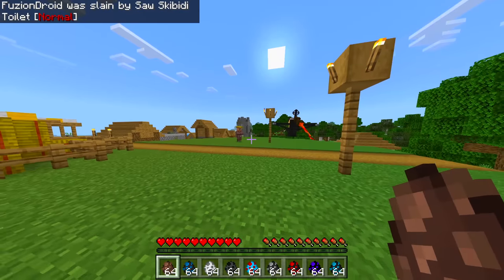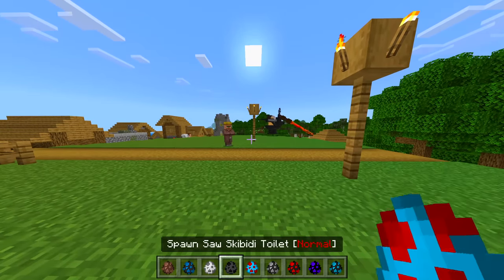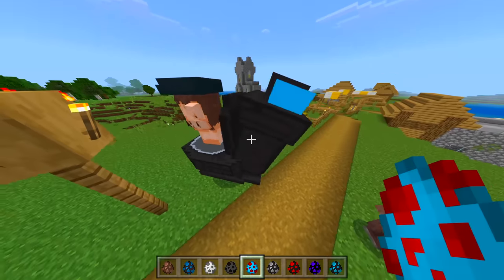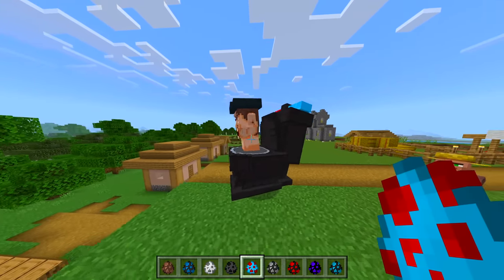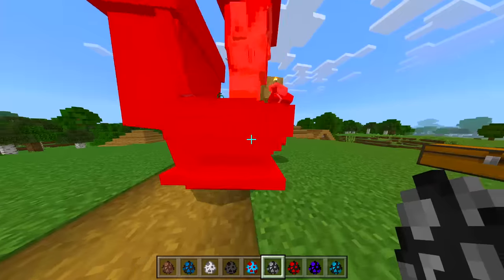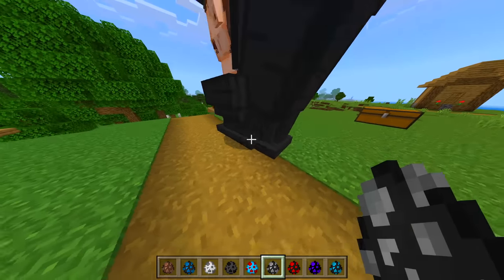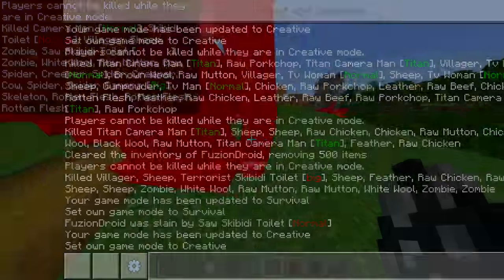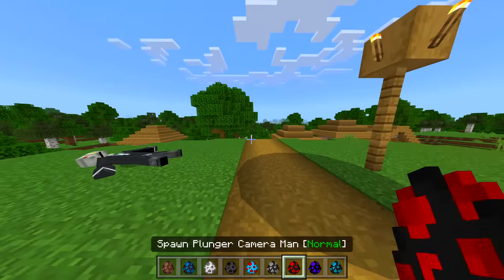It just killed me instantly — that thing's a little brutal, make sure you hop away from it. Next we've got Skibidi Toilet Normal again — this is a police officer version, doesn't have flashing lights but still a very cool model. Next we've got Cameraman Normal — oh, they're fighting! The cameraman's going insane, throwing the right hook. It has a death animation — very sick.